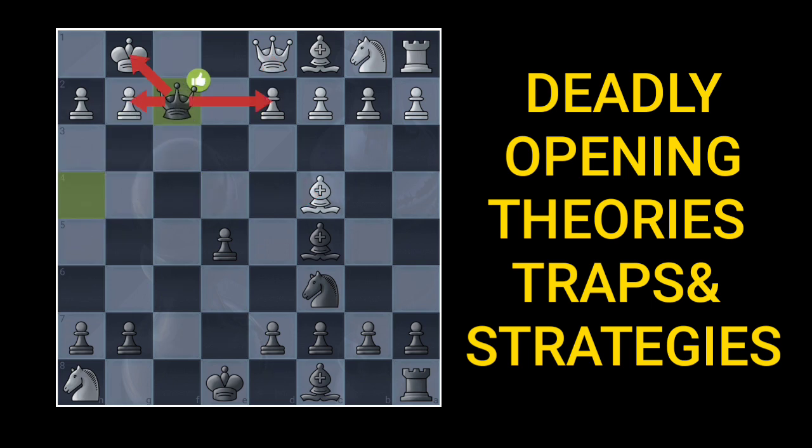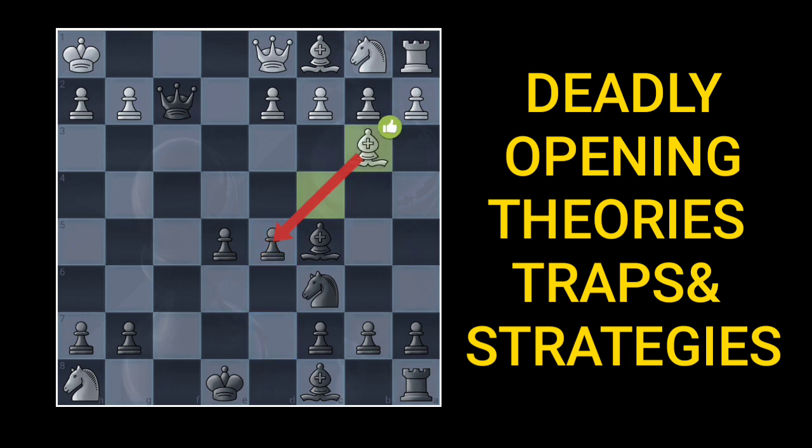Now you capture with this queen with a check, then king move. You have this stunning move with this pawn push — whether to accept the sacrifice or not. If you do not accept the sacrifice, you have completely won this match. And you play this bishop move, which is really stunning.